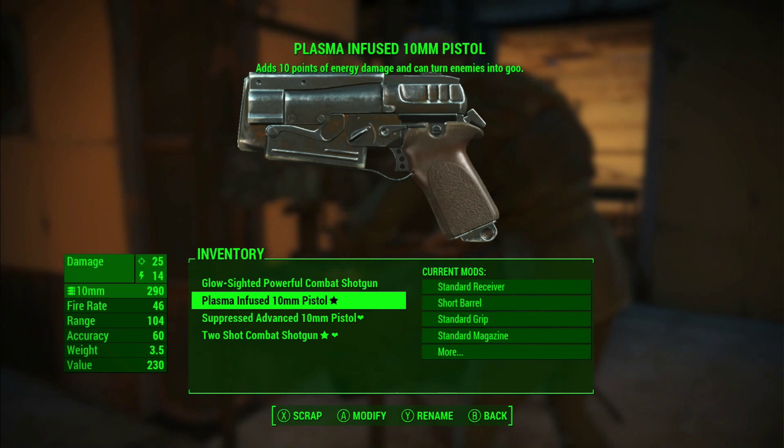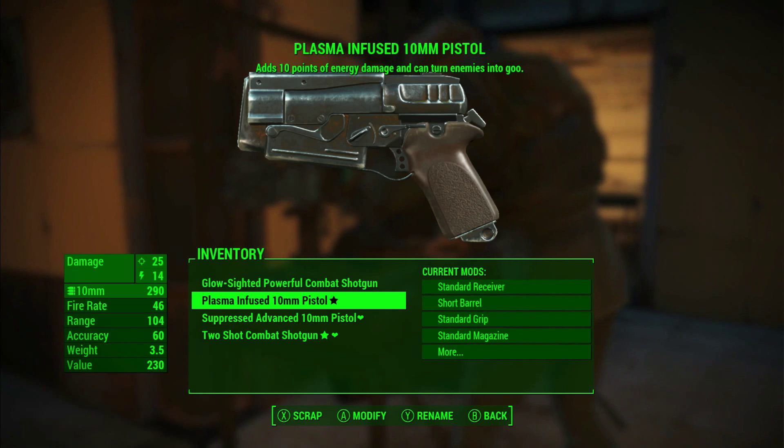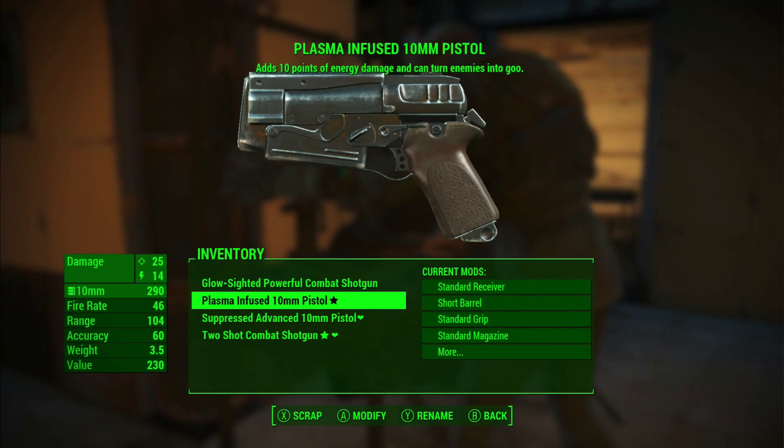What I mean by that is this: as you can see I've got here a plasma infused 10mm pistol. It is a standard 10mm pistol, however it adds 10 points of energy damage and turns enemies into goo — it's got some plasma thing added to it. It's a special weapon that I picked off a legendary monster — absolutely brilliant.